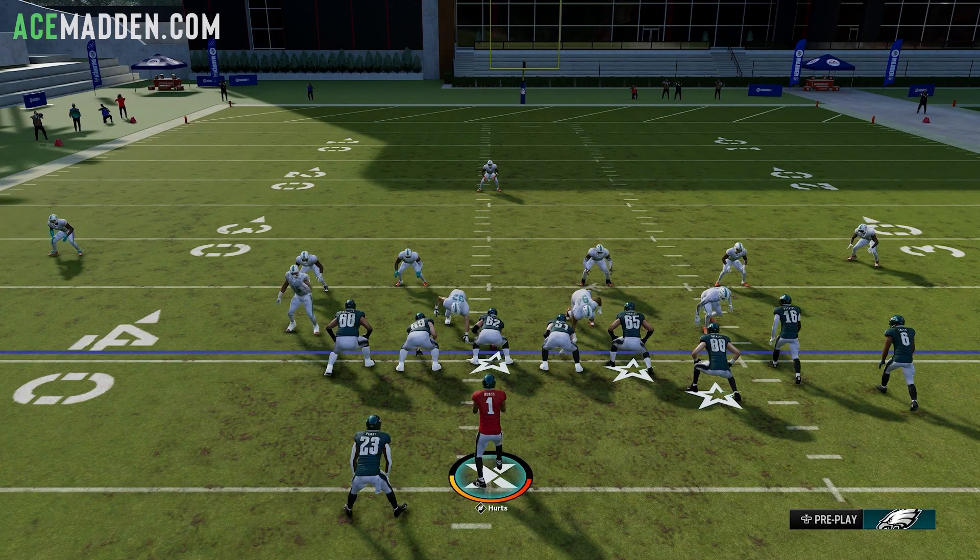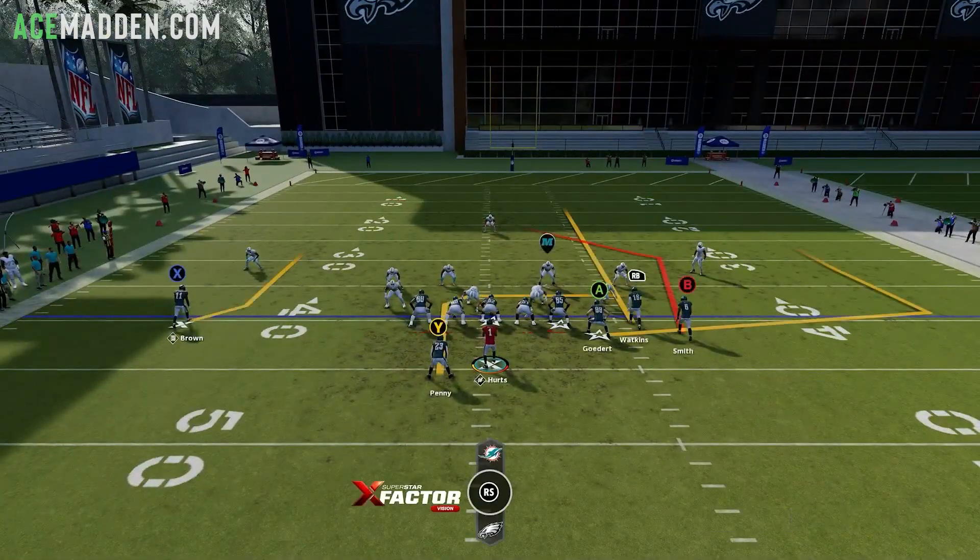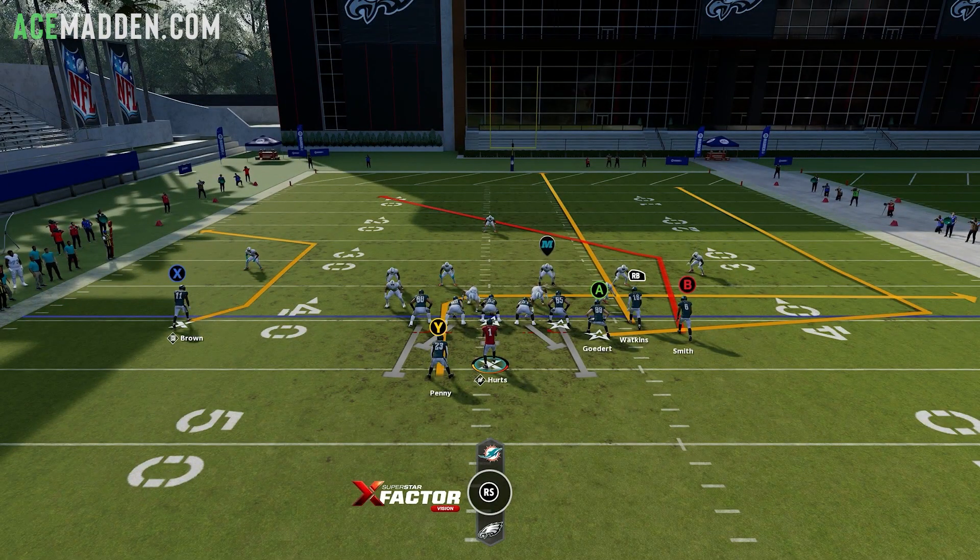The first setup is going to be a cover 3 bomb, though it can pretty much attack any coverage. It's a quick snap play because you only have one hot route — all you're going to do is streak your middle Bunch receiver. Make sure your Bunch is to the field or to the wide side. If the ball is on the left hash, your Bunch needs to be on the right, and vice versa. That's how you typically want to run Bunch.